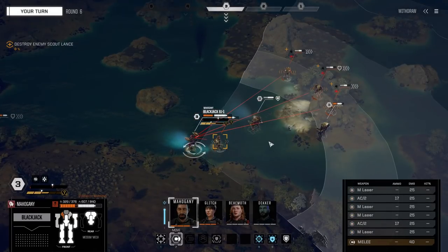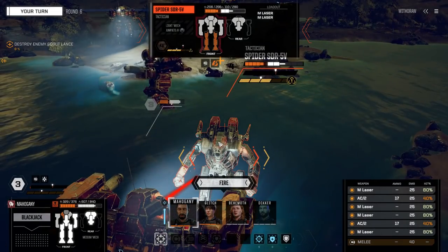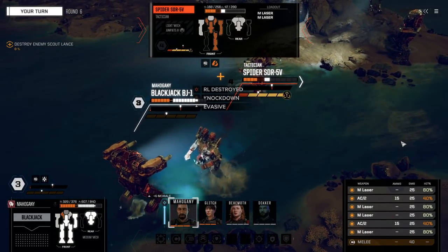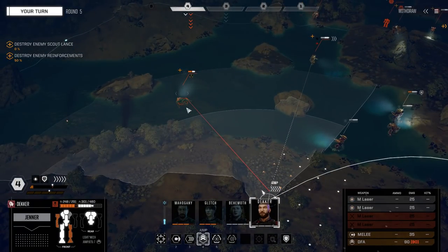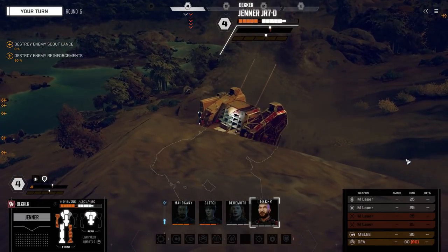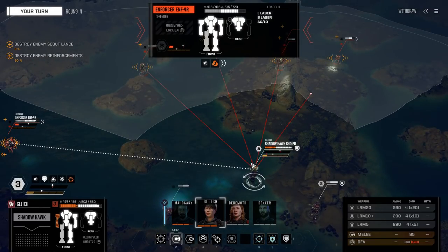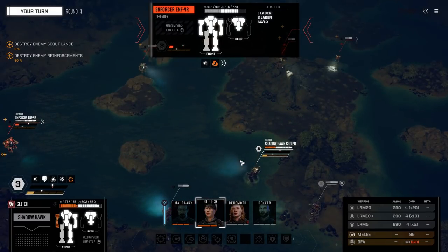Bulwark gives a 50% reduction to damage coming into the front and side arcs of a mech that stood still in its previous turn. This is a guaranteed reduction, and when comparing it to evasive pips, we're comparing guaranteed damage reduction per hit versus the chance that the enemy might miss entirely. If you're using scouts, cavalry, and striker-type mechs to flank and maneuver, you'll still value evasive pips. Keep in mind Bulwark only applies when standing still, though you can still turn the mech by clicking where it's standing and changing the facing, so make sure the front and side arcs are exposed to wherever the most damage is likely to come from.